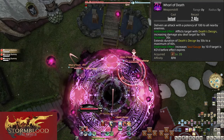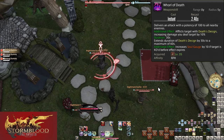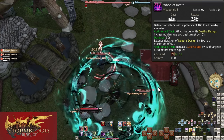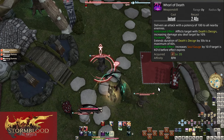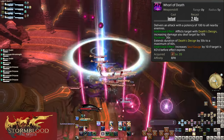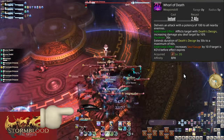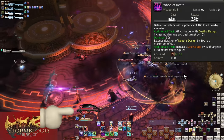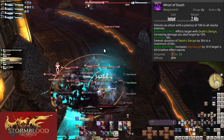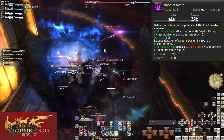Level 35: Whirl of Death. Does a 5-yalm AoE around yourself that hits all enemies in range with 100 potency, also putting Death's Design on the targets. When dealing with groups of enemies, this is your AoE version of putting up your buff. Use this when running along with the tank, then start using your other AoEs to build Soul Gauge. This buff is especially important for AoE — if there are 5 enemies, Whirl of Death will be worth 50 Soul Gauge when the enemies die with Death's Design active. Even more enemies from large pulls leads to massive Soul Gauge gains. This makes Reaper an absolute powerhouse in dungeon trash pools.